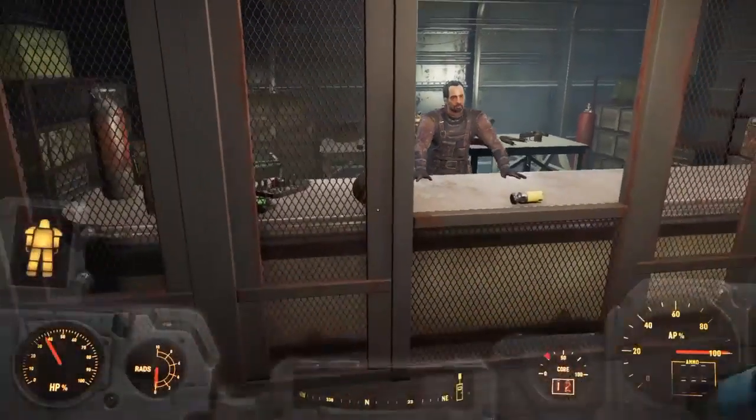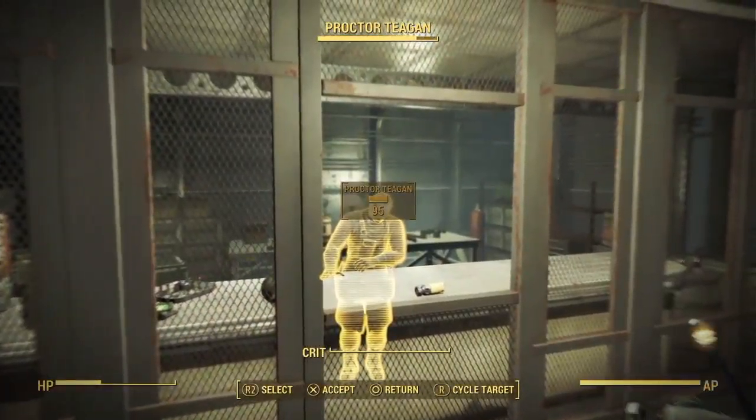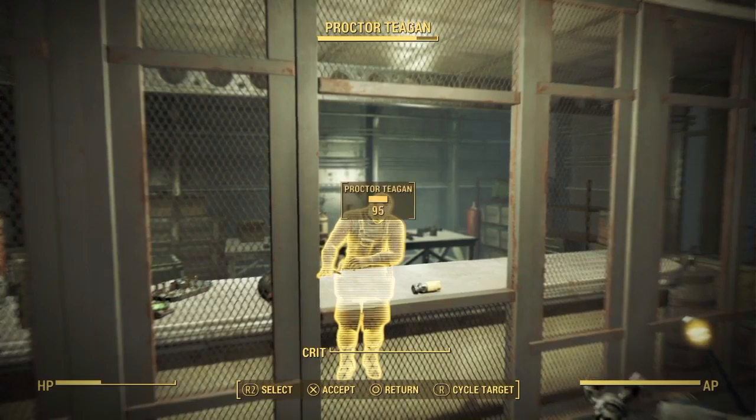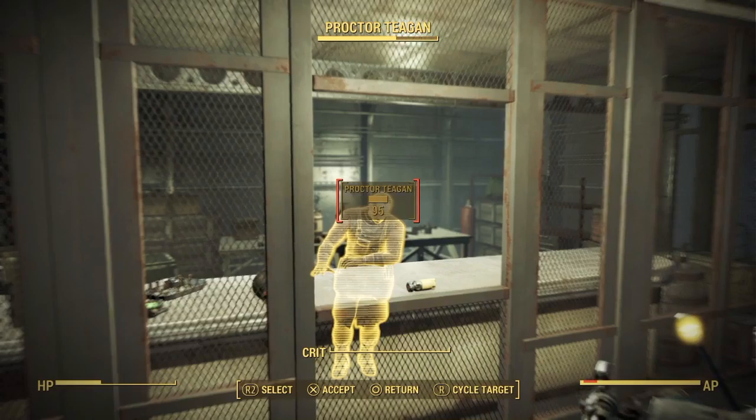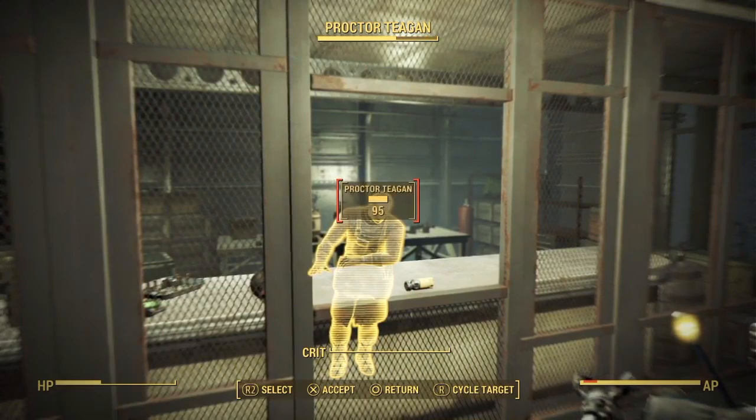Then unequip your weapon and use VATS. You have to select him, press accept, but the second you teleport in there you press return — like this.